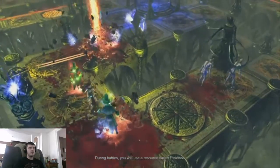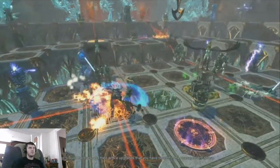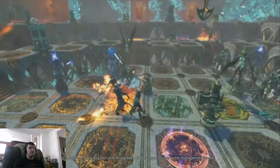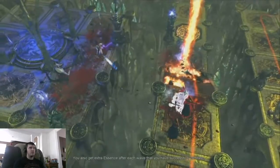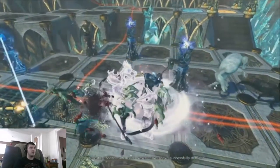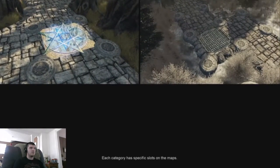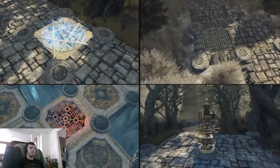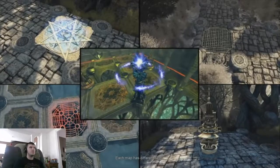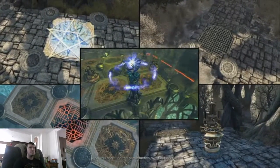During battles, you will use a resource called Essence to build the traps and their active upgrades that you have bought in the management phase. You gain Essence for each creature that is killed on the map, and you also get extra Essence after each wave that you have successfully defeated. Traps come in five categories, and each category has specific slots on the maps. This means that you must plan carefully where you are going to place your traps, because each map has different slots, so you cannot use the same tactics over and over again.